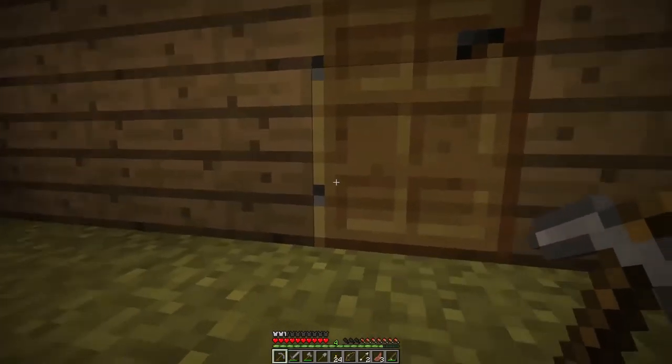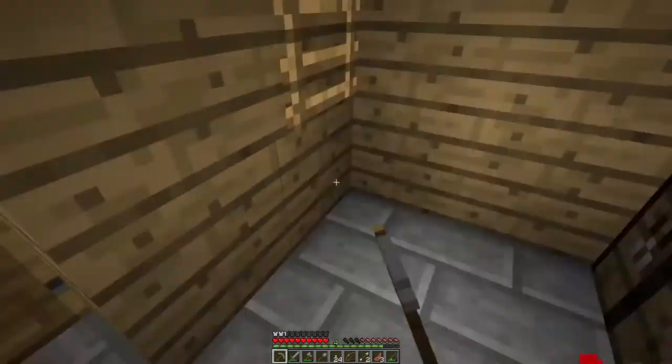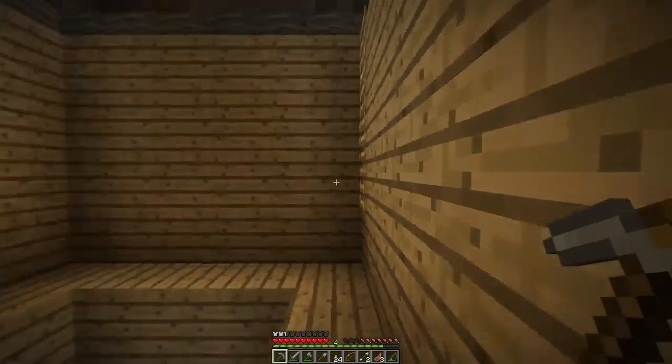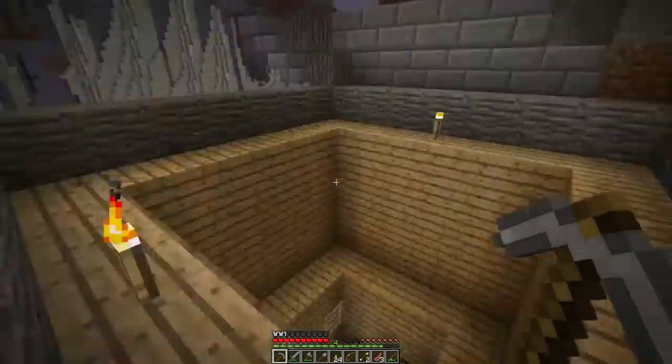Over here we've got the old house, which looks just like this. I haven't done much up here, but I'll show you. I forgot to grab — we'll have to go back. I'm making more stone brick stairs.